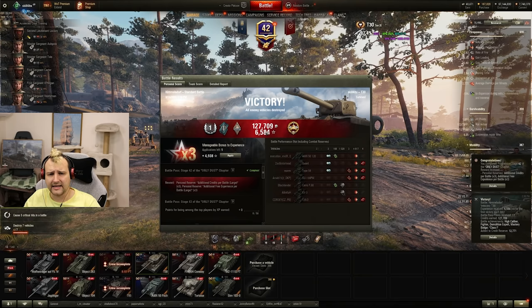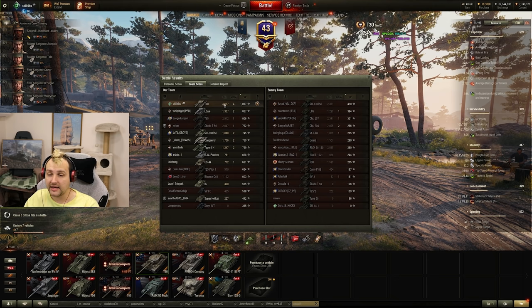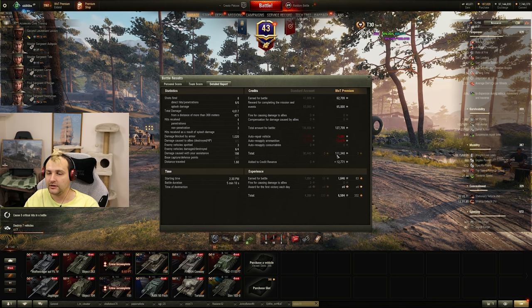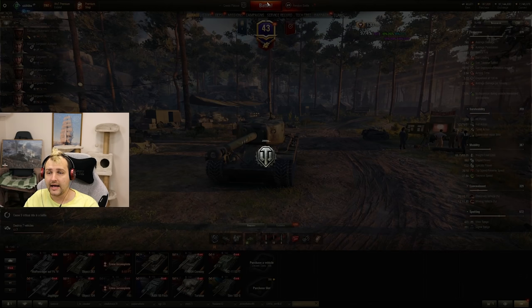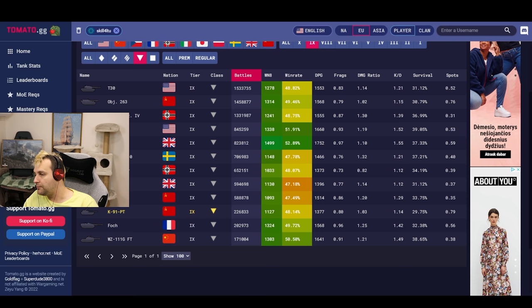Plus on top of that, I do not think we have a very strong crew on this tank either — two skills, Brothers in Arms as first skill and Snapshot, Smooth Ride and so on for the second skill. So not that epic. Speaking about our performance: first by experience, first by damage, we made 111,000 profit — all those 65 comes from the mission. And here you go, T30 in action. That was pretty damn nice.